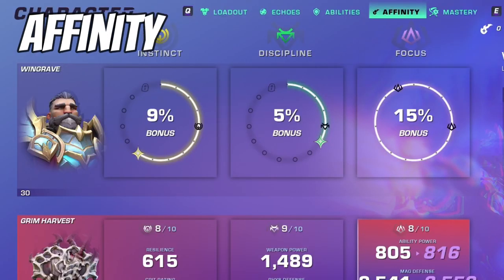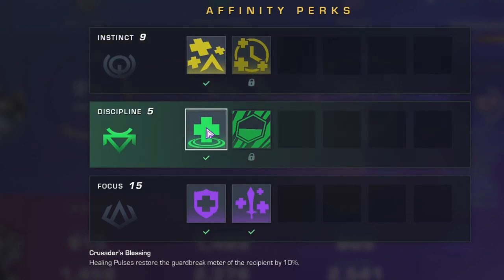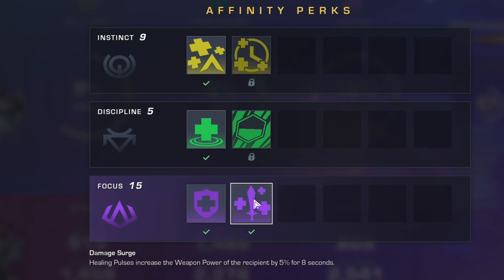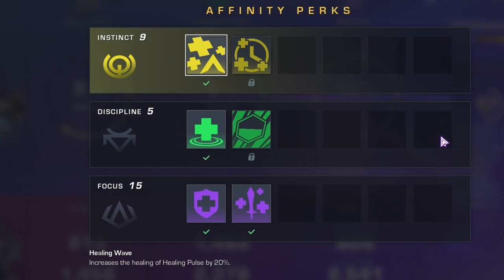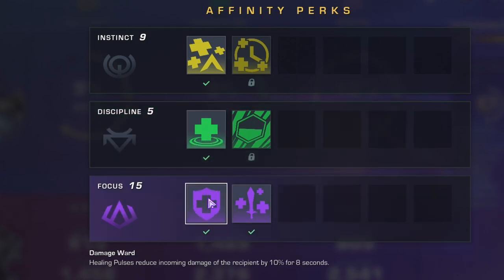For affinities, it's simple: you can only level up one affinity, so fully level up the purple Focus affinity for increased damage and reduced incoming damage — it's the most valuable tank-related perk that also boosts your damage. Then distribute five points into Instinct and five points into Discipline, because putting all 14 points into one provides no additional perk unlock. Five points into each unlocks increased healing and increased guard break meter restoration, giving you four perks instead of three. The remaining four points can go wherever you like — a minimal gain; I put mine into Instinct, but you could split them or put them into Discipline.